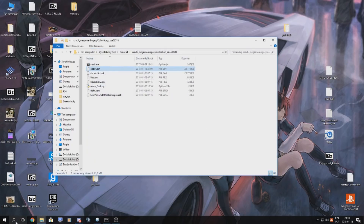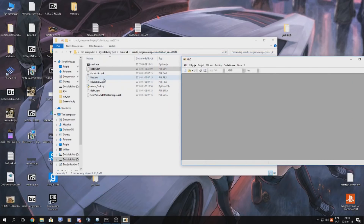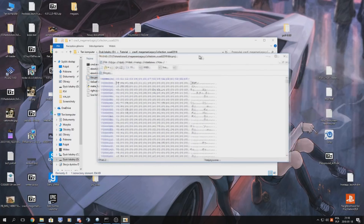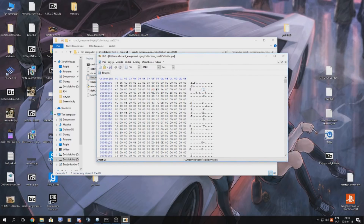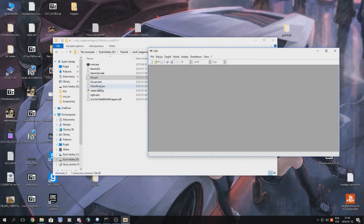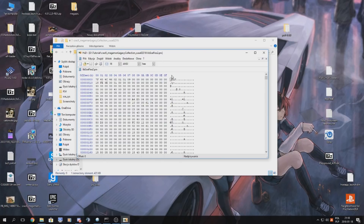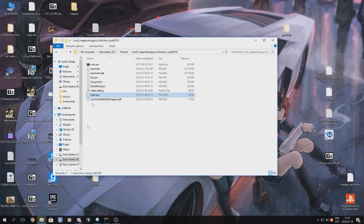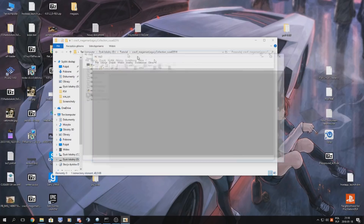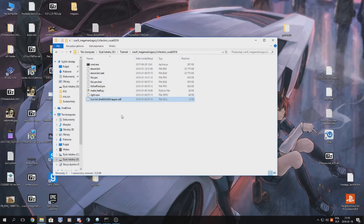You have to do the same to all other library files - set the bytes to 0 0 0 0 0 0 0 0 and save. There can also be cases where the file is already all zeros at that offset, in which case you don't have to patch it using the hex editor.